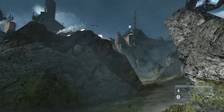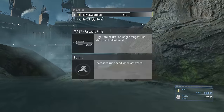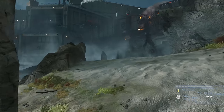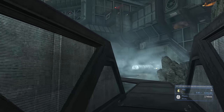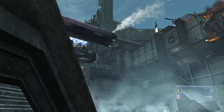All the enemies are distracted by Noble Team taking the correct path, so we're going to make a beeline in this direction and take out a wraith that's going to land over here shortly. Come over to this bridge up ahead and hide in this little area — you can see the Spirit right there bringing the wraith in — so the Spirit does not shoot at us.